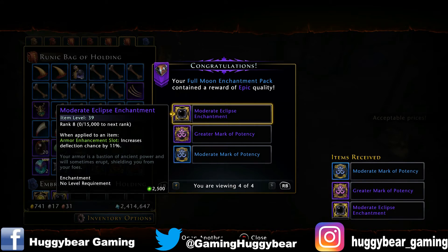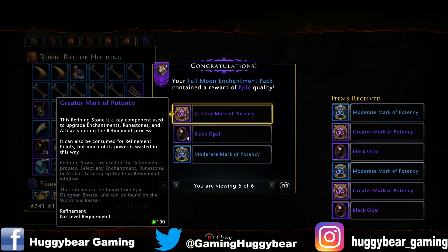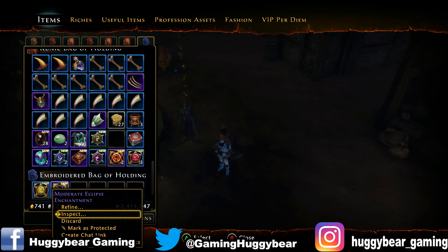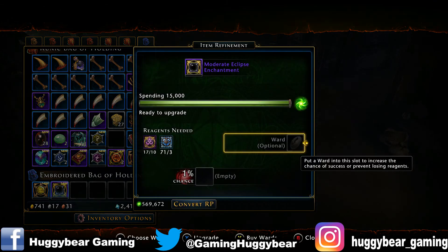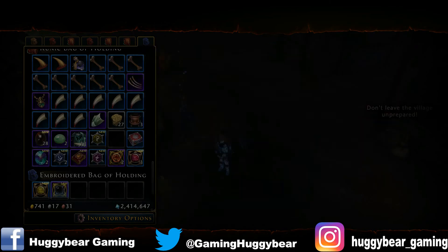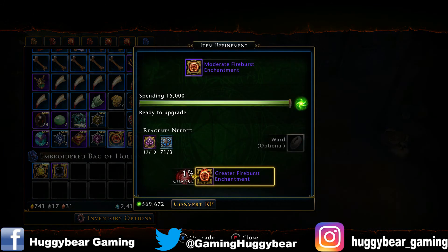The moderate eclipse enchantment increases deflection chance by 11% — let me see if I can inspect that after. Opening the rest of the boxes: potencies again, and the last box also has potencies, so nothing fantastic out of any of those. It's an armour enchantment that only increases deflection chance by about 14% at the moment. We've also got the fireburst stuff which isn't fantastic, so I'm not too bothered about that.